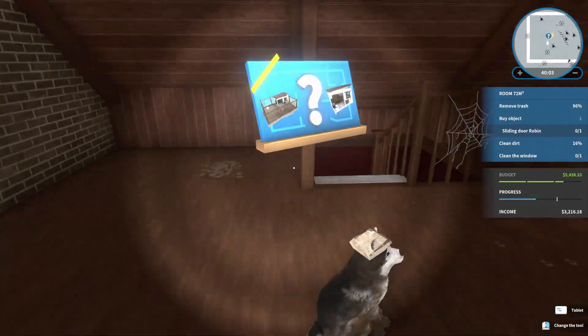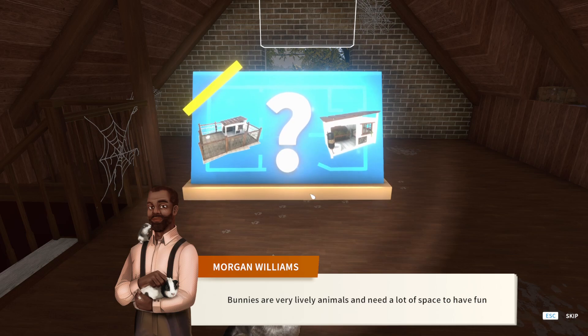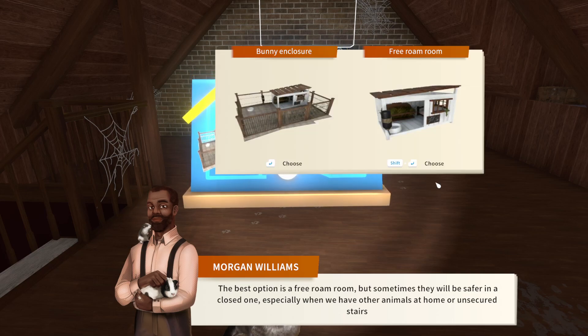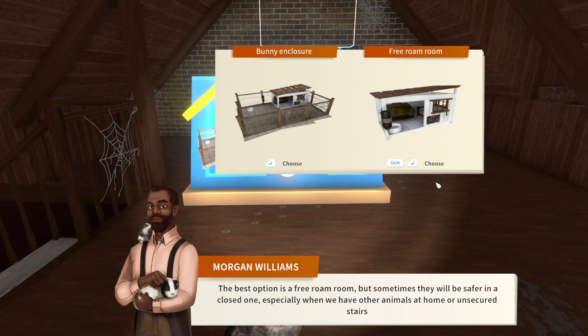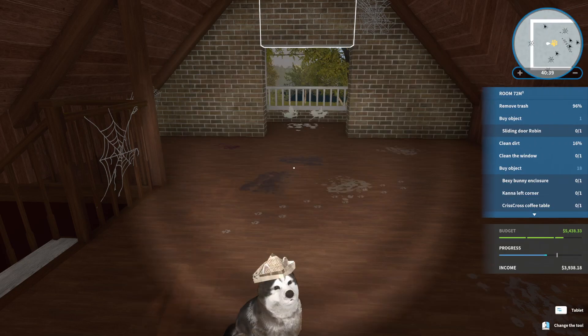It looks like we have a choice: bunnies are very lively animals and need a lot of space to have fun. The best option is a free-roam room, but sometimes they will be safer in a closed one — especially when we have other animals at home or unsecured stairs. We're gonna do a bunny enclosure because we have those stairs — the bunny would topple down and get hurt. Let's go with that one.